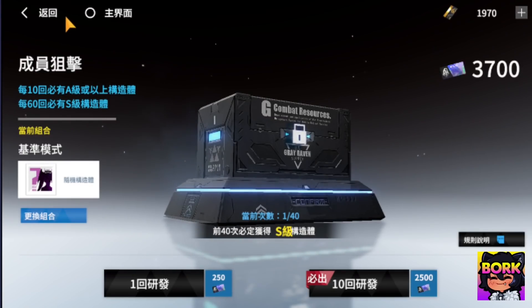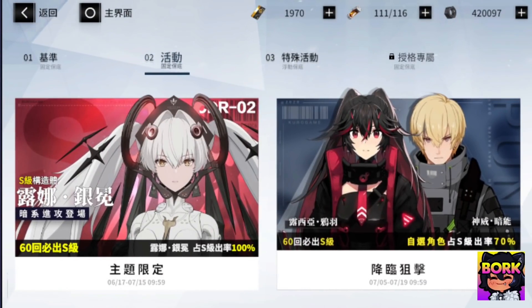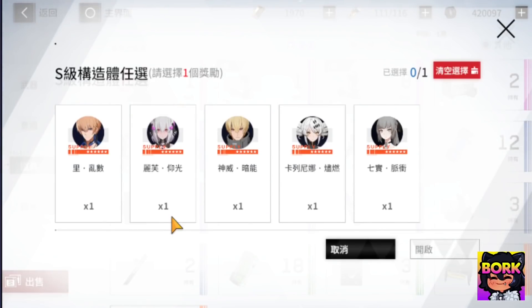One thing some others might advise for the S rank selector is not even using the beginner banner, and possibly going to one of the main banners and pulling for Alpha, who is going to be one of the first units you get from the actual banners. But before we jump into the different characters, let's stick to the topic and talk about the S rank selectors.